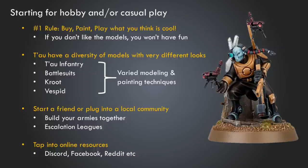If you're getting into this for more hobby elements or just casual play, you really want to focus on buying, painting, and playing with models that you think are cool. This is kind of the number one rule I tell people getting into Tau or into 40k in general — buy the things you think are cool, because the rules will change, the meta will change, and that environment will be variable. But the thing that will stay the same is the models. You get to hold on to those, and once you have them, they're there.